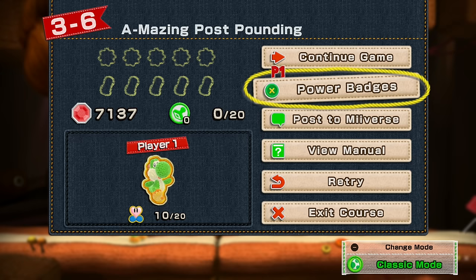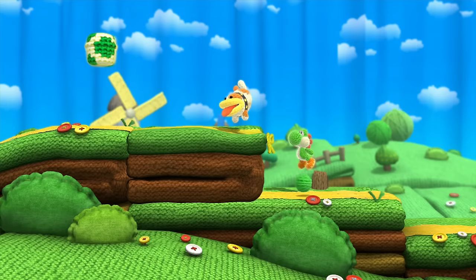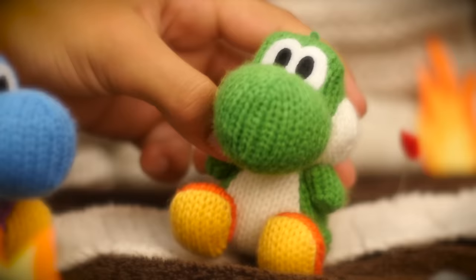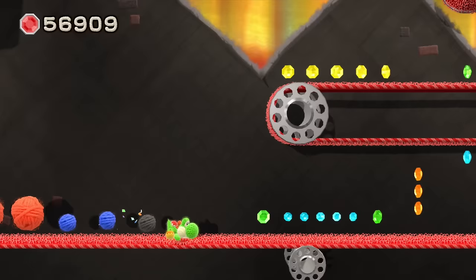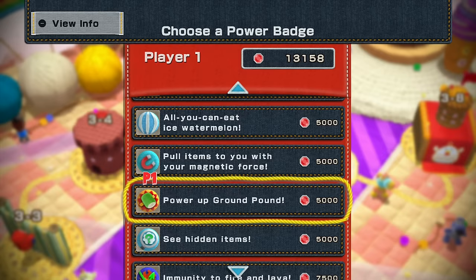And there are a ton of power badges too, like the See Hidden Items badge! Or one of my favorites, the Play Alongside Poochy badge! Power badges sound super helpful, but how do I get one? By collecting beads! With enough beads, you can buy the power badges you need! The more you collect, the more you'll be able to buy!